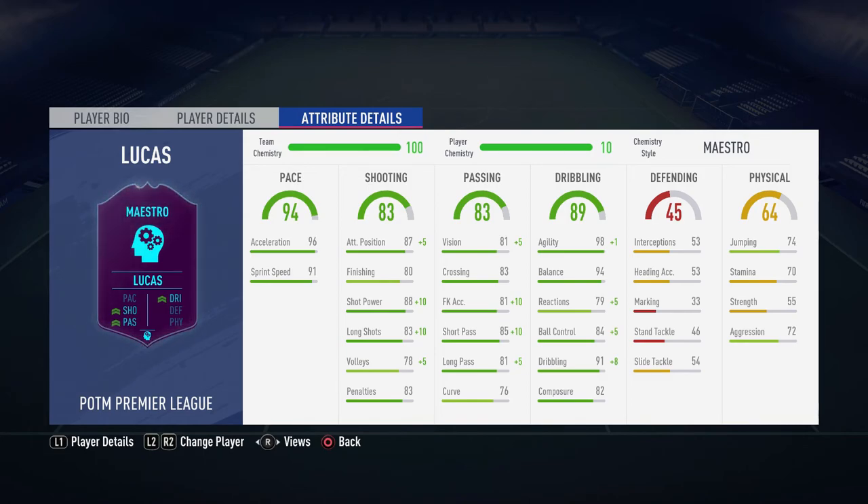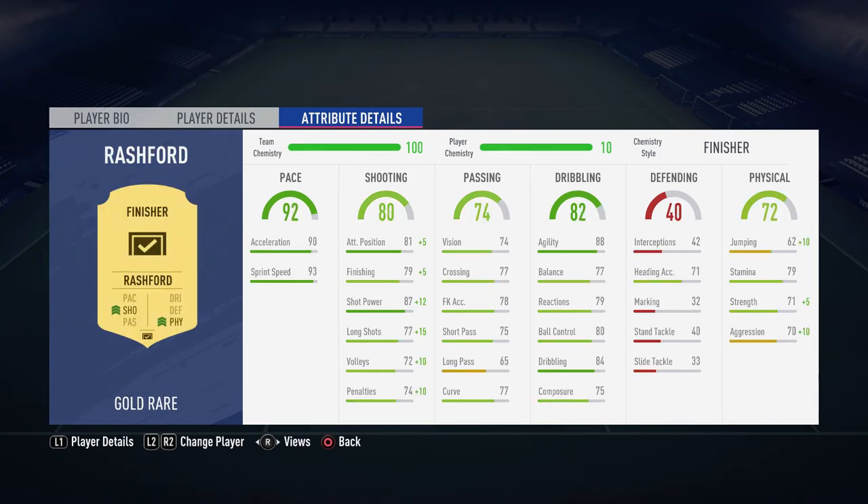For Lucas — Maestro chem style — attacking position goes up to 87, shot power 88, long shots 83. Long shots are really good in this game too. Short and long passing bumped up which is nice for keeping possession. Agility goes up to 98, balance is unreal, ball control, dribbling, and composure are unreal stats — a really big improvement, making him an excellent card.